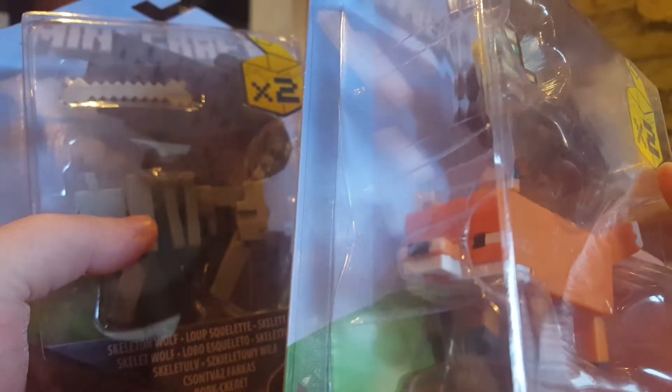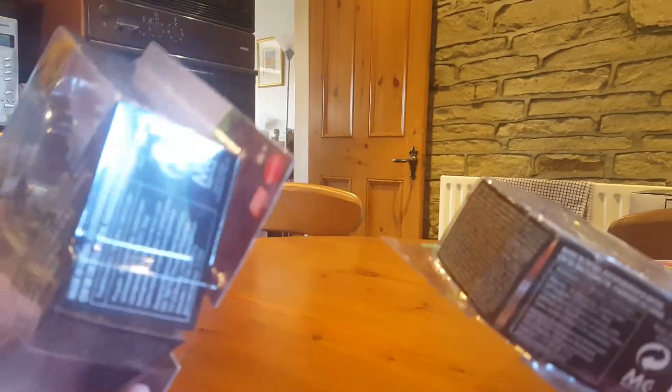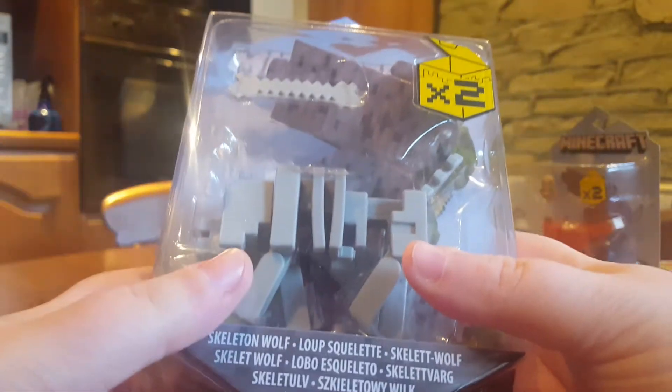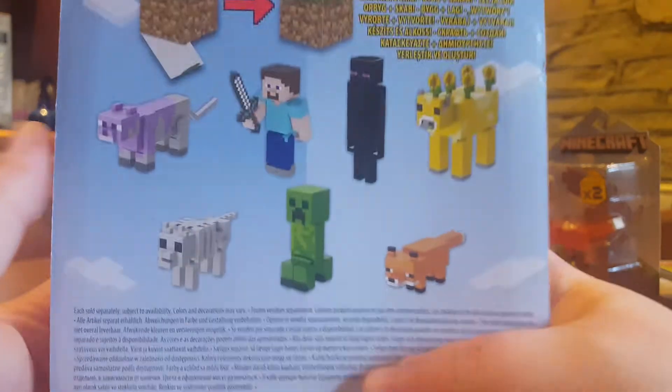So we have the skeleton wolf and a fox. I do have some of the human Minecraft figures, but when it comes to Minecraft I am mostly about the animals, in terms of the figures at least. So we're going to start off with the skeleton wolf, because I'm mostly looking forward to seeing the fox. Let's get this guy open. I guess we should look at the packaging first — just a nice Minecraft-y background, sky and grass. Then the back shows you all the other figures you can get.